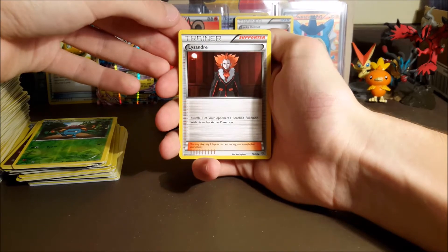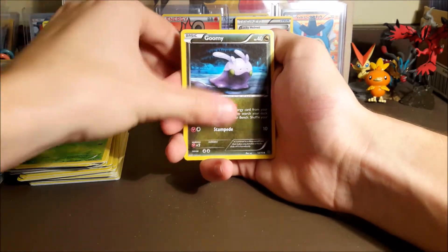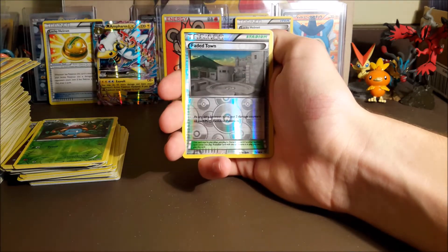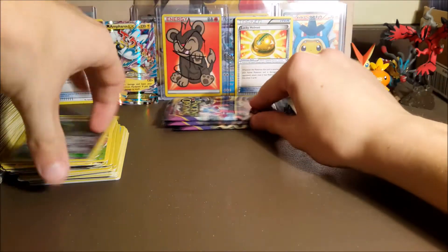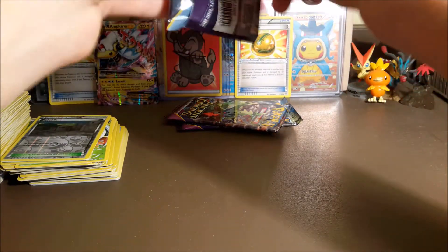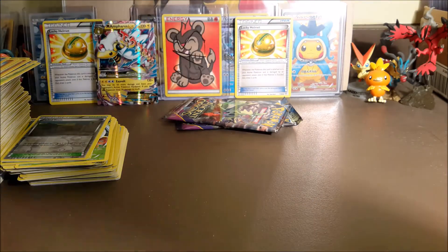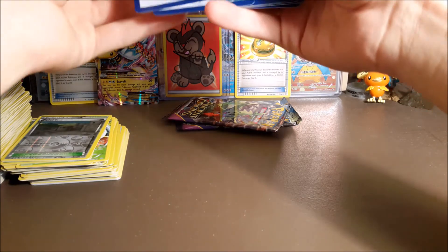Good thing we aren't grading cards anymore. We got a Lysander, Aerodactyl, Level Ball, Goomy, Wooper, Spinarak, Quagsire, Magikarp, Faded Town reverse, and an Entei regular rare — we actually haven't pulled that one in this box yet. Three more packs to go — we're flying through these.